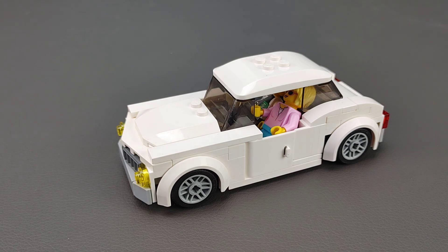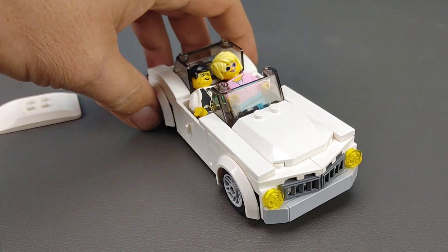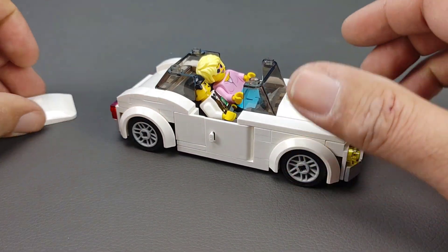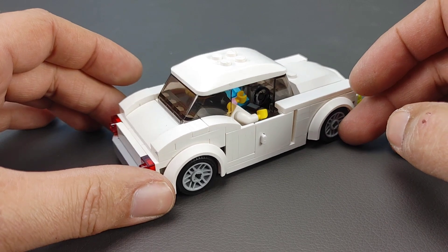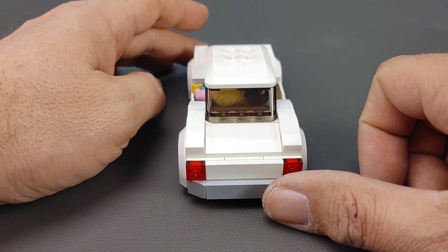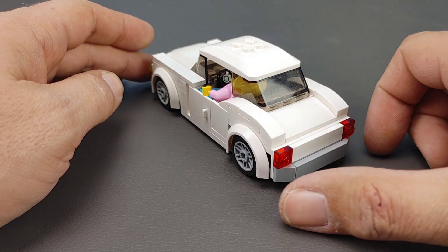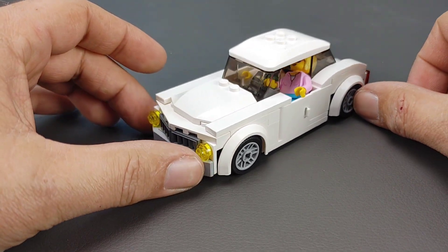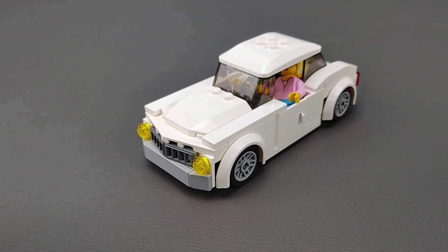I am really tickled with how this turned out. The biggest reason is it holds two passengers, and that is a huge deal for me — I really want every car in my city to have two passengers. Typically when I'm building six-wide cars I was always going with a six-wide window, and they always looked a little bulky, almost too bulky. At the same time I couldn't do the four-wide tops and still fit two minifigs in, like I did now.